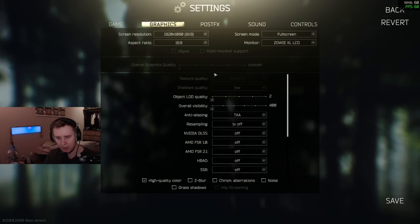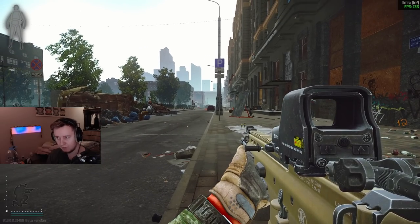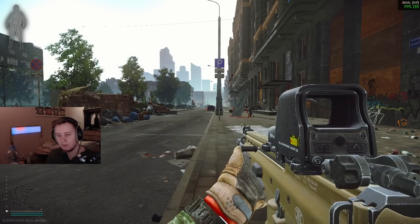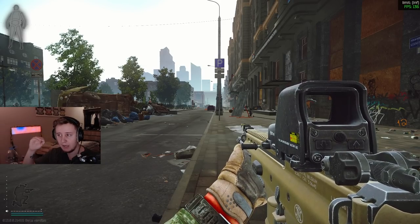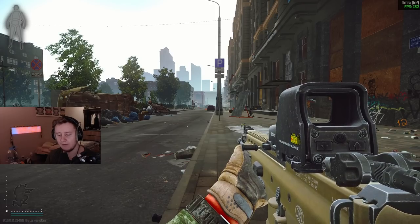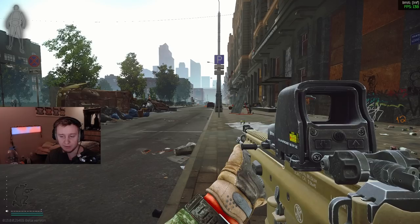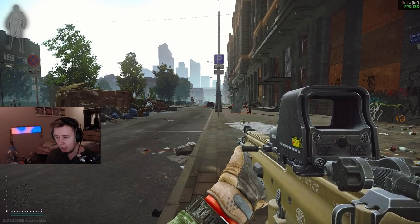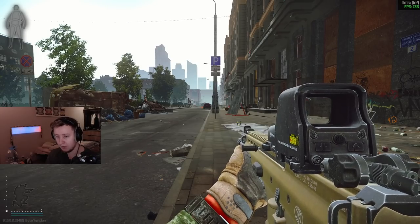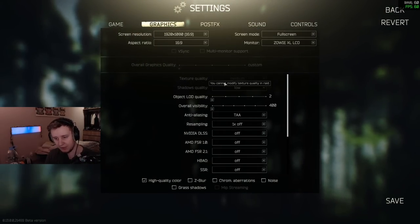Now let's talk about Texture Quality. I would advise playing on medium or low, not high. Even if you have high frames — for example 100 on Streets or 110 on Customs — there is a problem in the game with frame rendering this patch. Even with high framerates the game can feel like it's running at 60 or 70 FPS due to frames being skipped. I suspect this might relate to higher texture settings, because I definitely had more input lag playing on high texture settings in the previous patch. This patch it feels worse and happens on every map, so keep texture quality on medium or low.